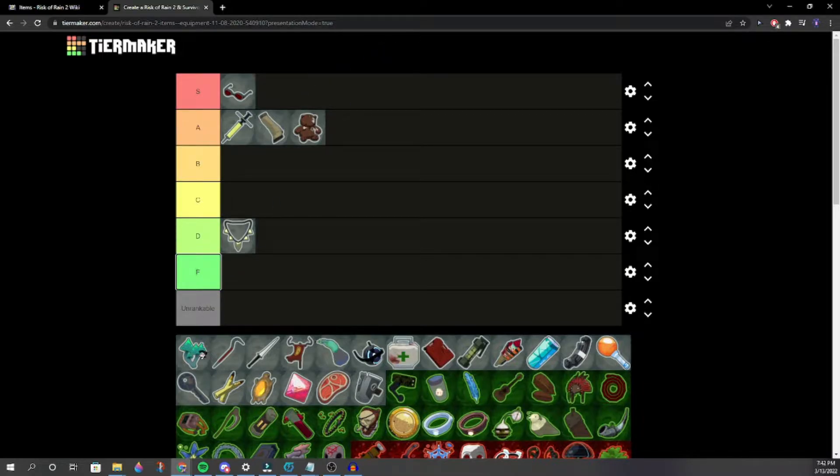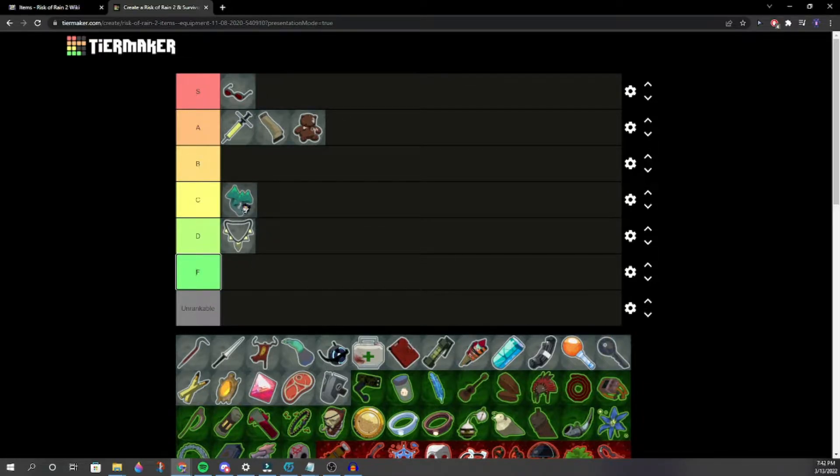Bungus. One person says mid A tier, another says C tier — it's only good on Engineer. But it can be situational on other characters, and it's pretty good for Mul-T and Railgunner too.